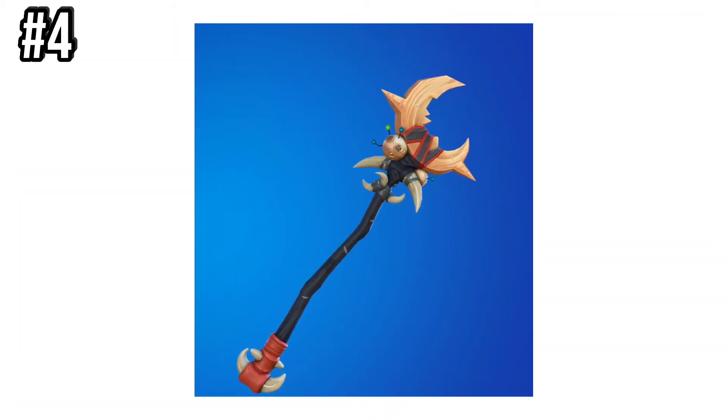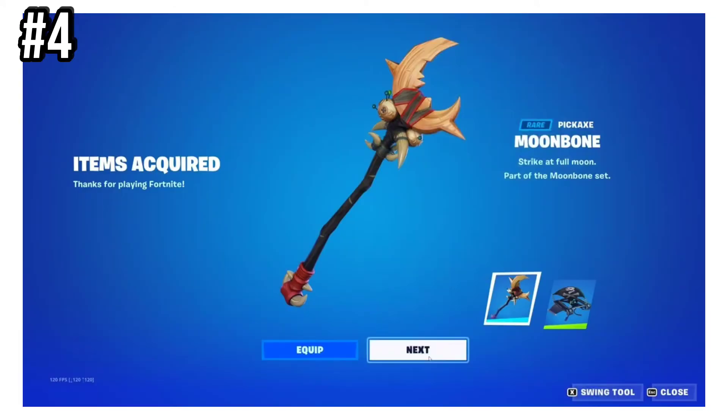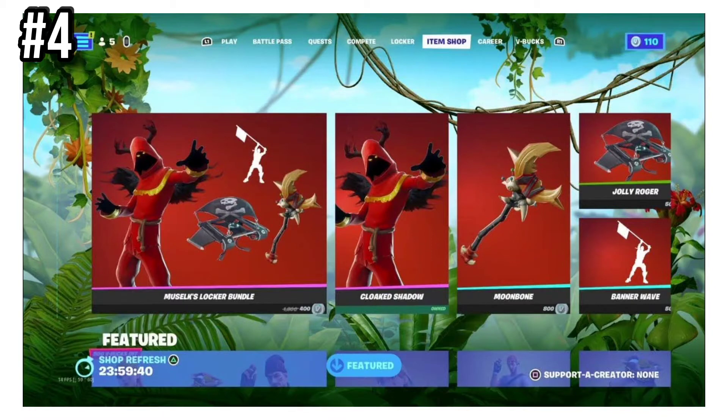Number 4 was Moonbow. This hadn't appeared in the item shop in over 1,500 days, but it just did with Mew Selk's locker bundle. This was added to the item shop while I was still editing this — it's only appeared three times, though.